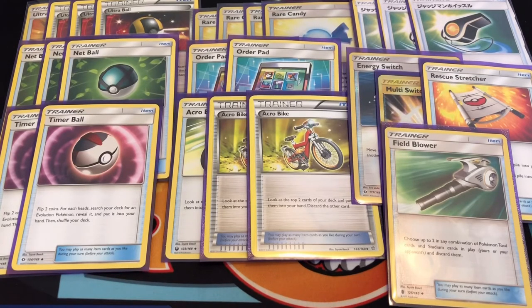For the items, I play four Ultra Balls and three Net Balls so I can get my basic grass Pokemon or grass energy. Two Timer Balls so I can get Venusaur out. Four Rare Candies so I can evolve straight to Venusaur — I wanted three but I actually need four just in case for Sceptile too.